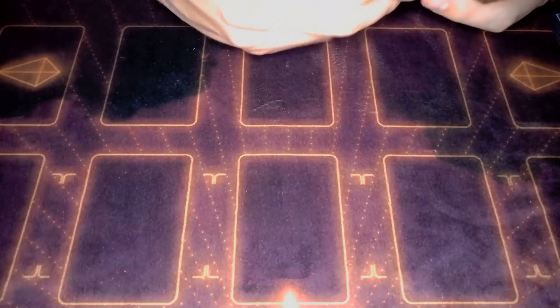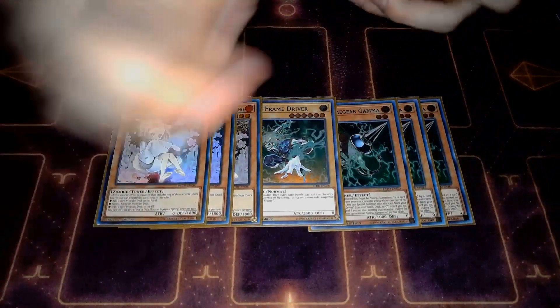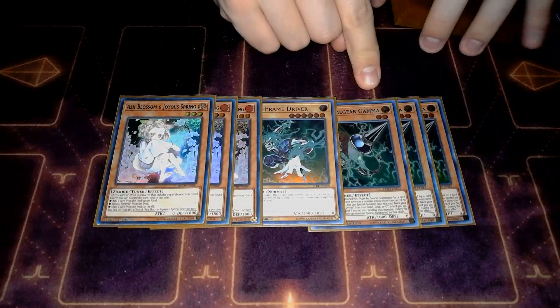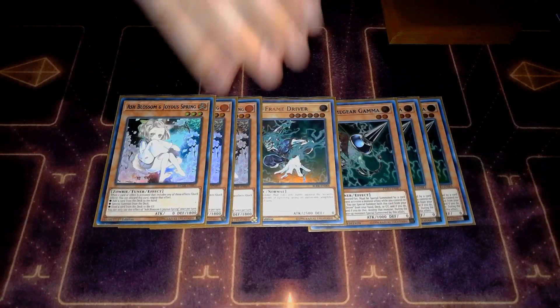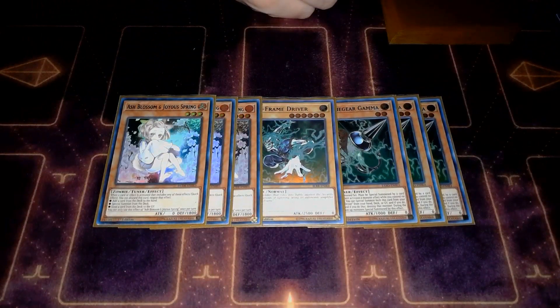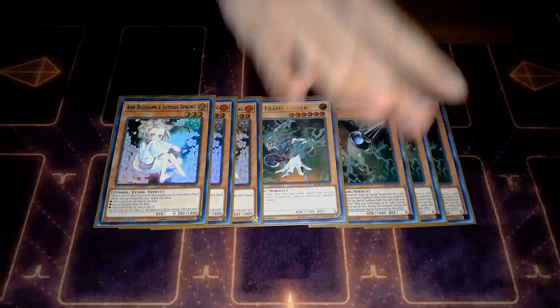The rest of our monsters are just hand traps: run 3 Gamma and the Driver, and then obviously 3 Ash Blossom. I don't like playing Gamma unless it actually has legitimate synergy with the archetype you're playing it in - otherwise I feel more comfortable siding it. But actually in this deck it works great. You have so many search spells you're activating while you have no monsters on the field that people want to Ash it. Going second, they want to negate those cards because they don't want you to get those resources, and that makes Gamma live and actually a pretty good card to protect your plays as well as stop your opponent going second.